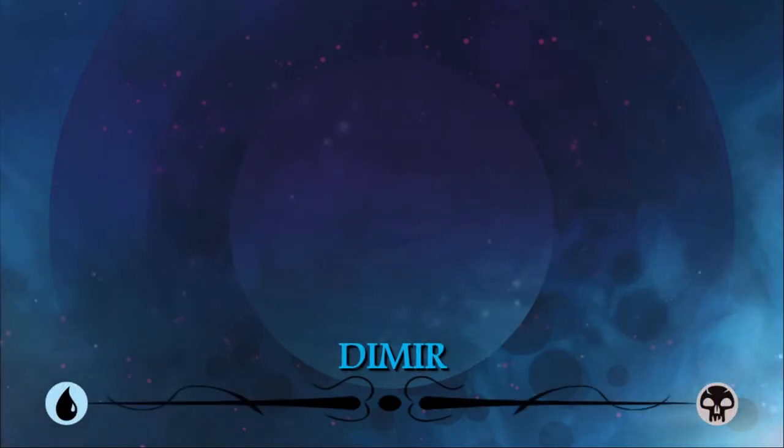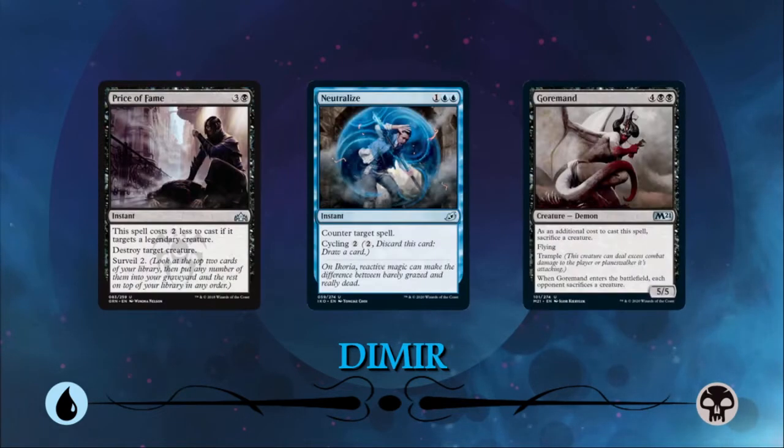We're going to work our way down the line from highest win percentage to lowest win percentage, with Dimir holding the top spot as our most winning color pair. Dimir is one of the lesser defined archetypes and can reasonably be described as the primary control deck of the cube. It's hard to put your finger on exactly one thing that blue-black wants to be doing game in, game out, but it usually boils down to wanting a mix of removal, counterspells, and a small number of good late-game finishers.